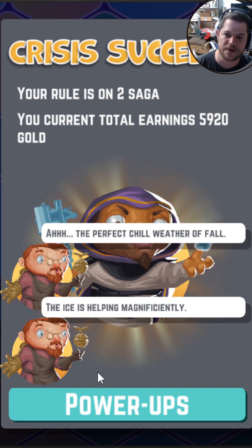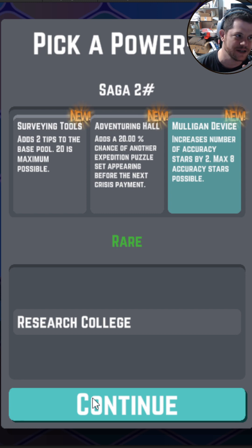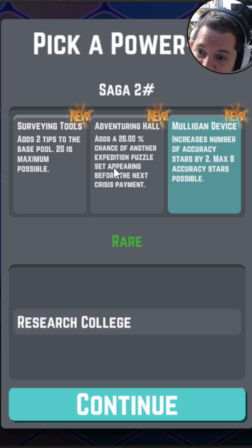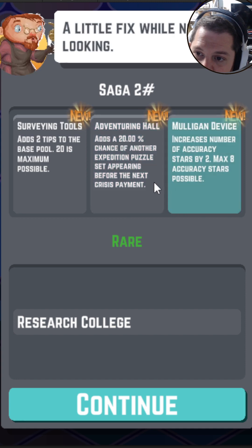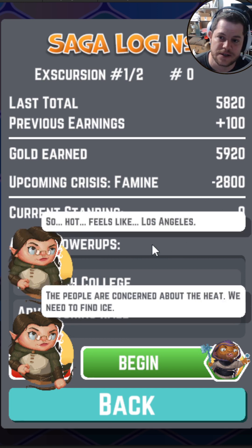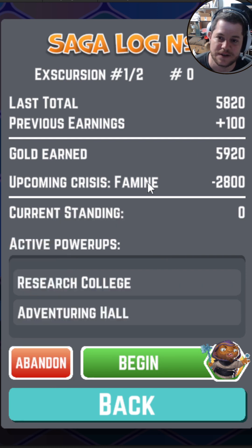Ice is helping magnificently. We have just some silly little lines. This time I get a rare power-up, which is awesome — increases the number of accuracy starts by 2, max accuracy. Adds 20% chance of another expedition starting. Adds 2 tips to the base pool. The accuracy is the adventuring hall, so now I have a bigger setup. It feels like Los Angeles — people are concerned about the heat, we need to find ice. This should say drought or heat wave or something, but it's fine, we're going to get there.